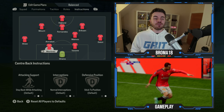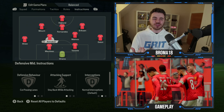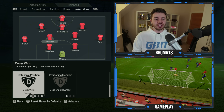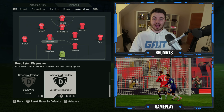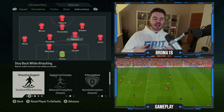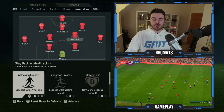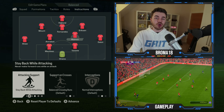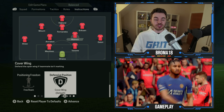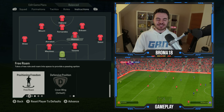For player instructions: Onana in goal is on come across his line and sweeper keeper. The two centre backs don't need changes. The wing backs are on join the attack and overlap. Amrabat as defensive midfielder is on cut passing lanes — Potter has always employed a lane-oriented press — stay back whilst attacking, cover wing defensive position, and positioning freedom as a deep-line playmaker. Mainoo is not an out-and-out box-to-box midfielder but will get forward more in crossing situations, so he's on stay back whilst attacking with balanced crossing runs.